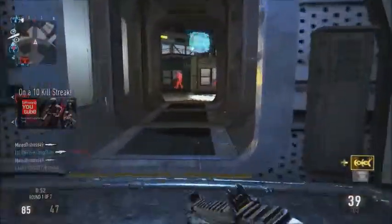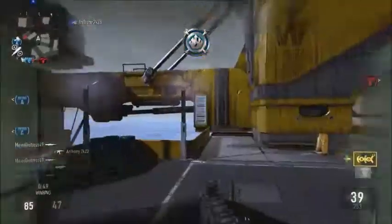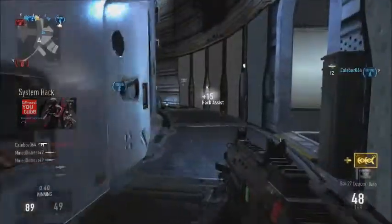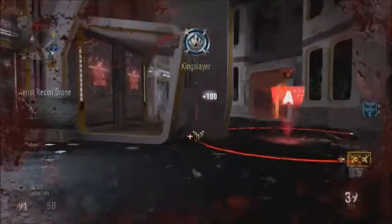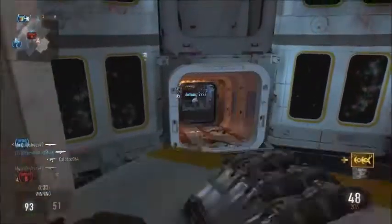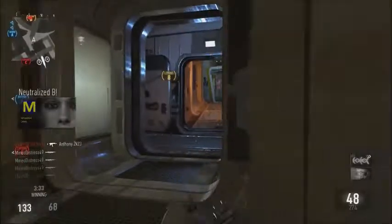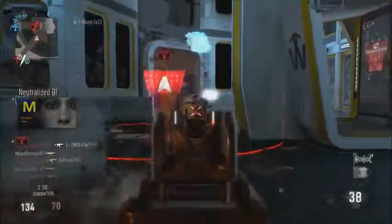The killstreaks I have are UAV and System Hack. The upgrades on the UAV — which requires 1,000 points — are Support and Threat Detection. I feel Threat Detection is a must for the UAV because it's basically like the Oracle from Call of Duty Ghosts. The System Hack costs 650 points and all I have on it is Assist Points.